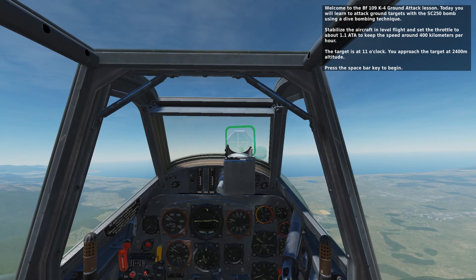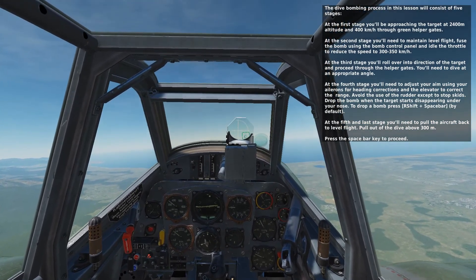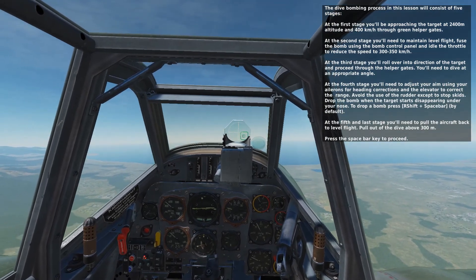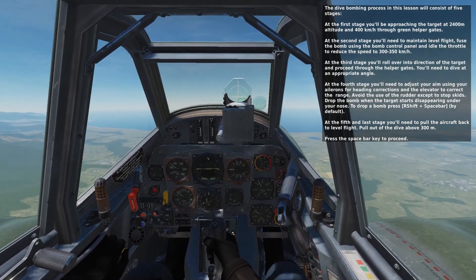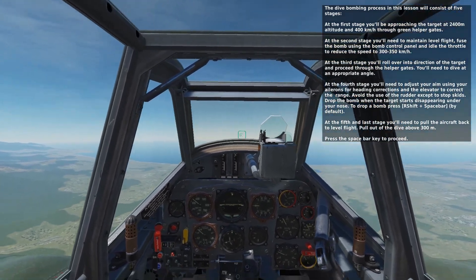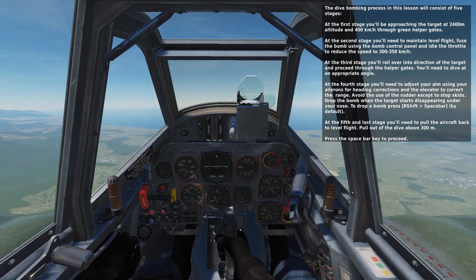Stabilize the aircraft in level flight and set the throttle to about 1.1 ATA to keep the speed. The dive-bombing process in this lesson will consist of five stages. At the first stage you will be approaching the target at 2,400 meters altitude and 400 km per hour through green helper gates. At the second stage you will need to maintain level flight, fuse the bomb using the bomb control panel and idle the throttle to reduce the speed to 300 to 350 km per hour.